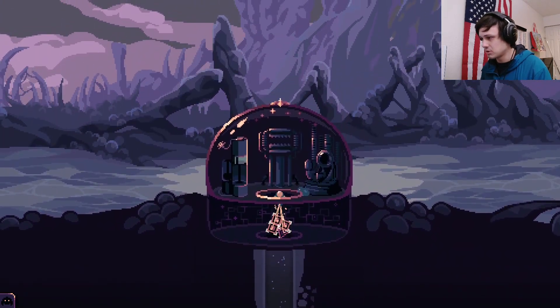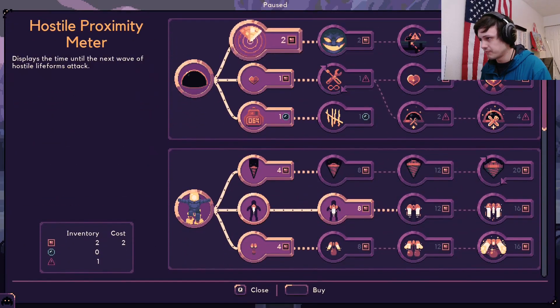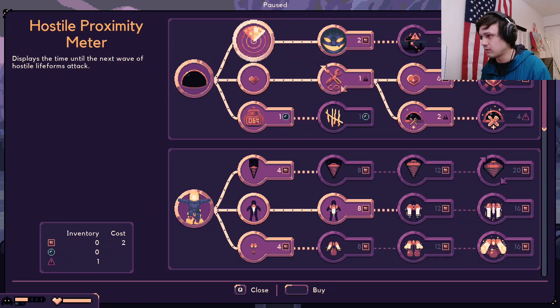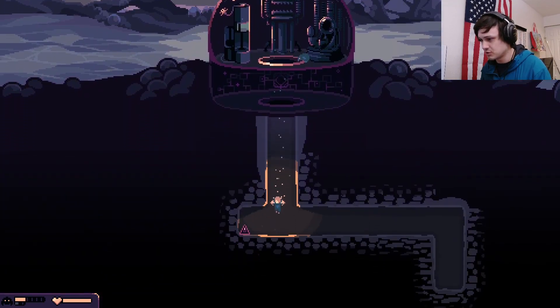Maybe I'll get the timer now. Just get our health bar. So we have the health bar and we have the time. I won't be able to use that yet — it's got a charge, it looks like.